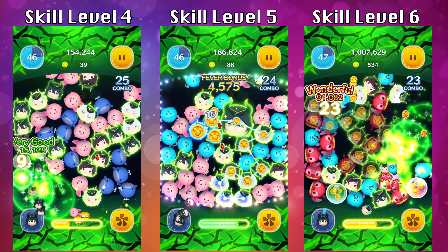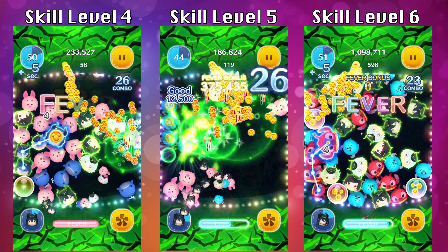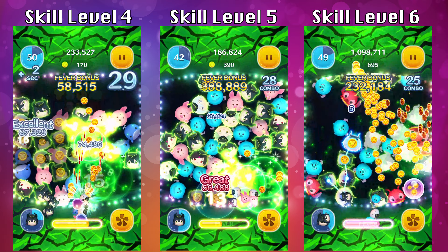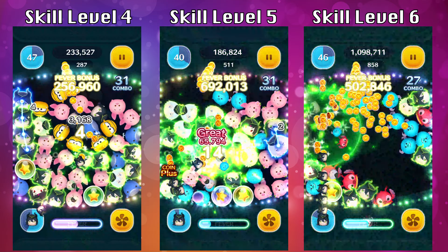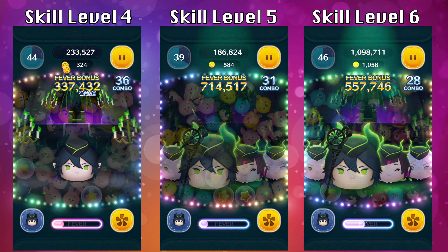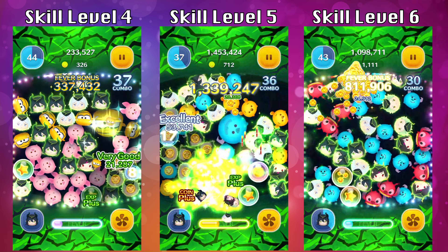Keep in mind that when the screen goes into ability time, it's going to flash green and that's when you want to prepare for where you want to make those chains. Because the ability lasts so much longer for skill level 5 and 6, you'll notice that the bar is almost full by the time the ability ends.